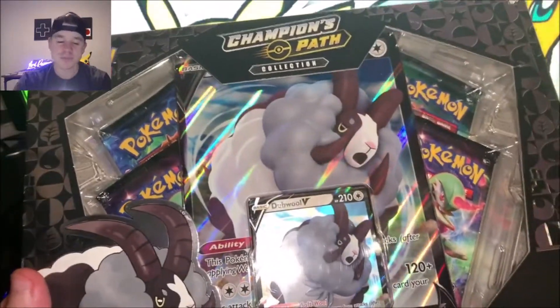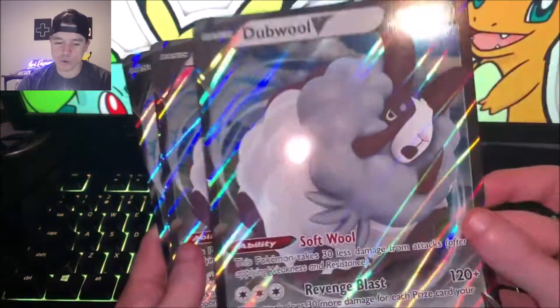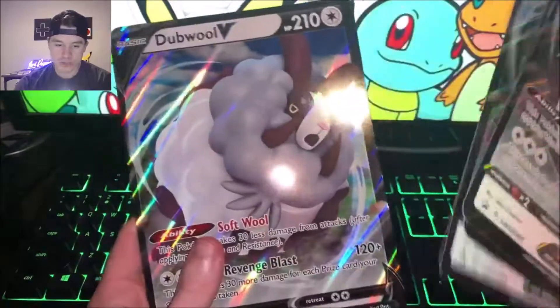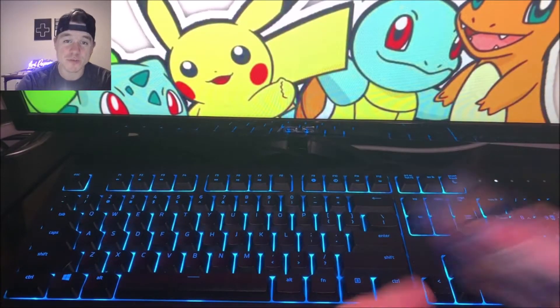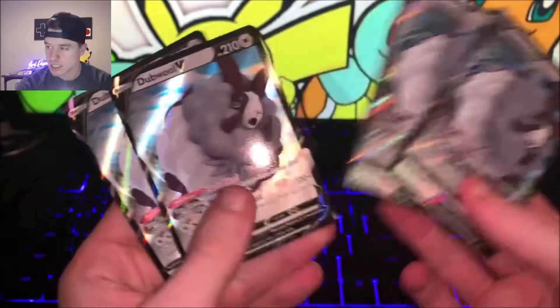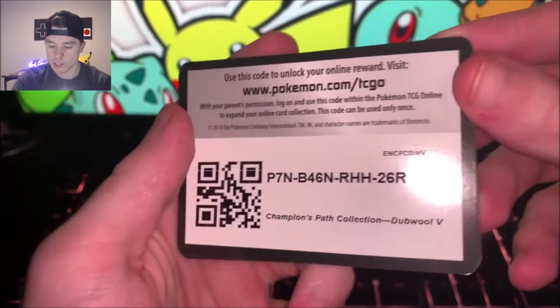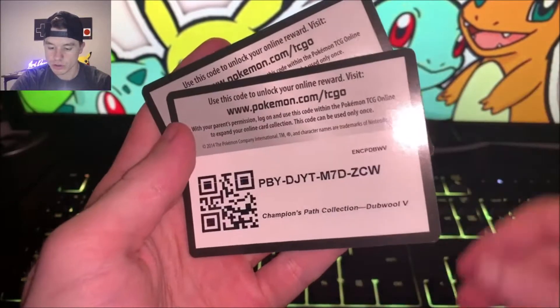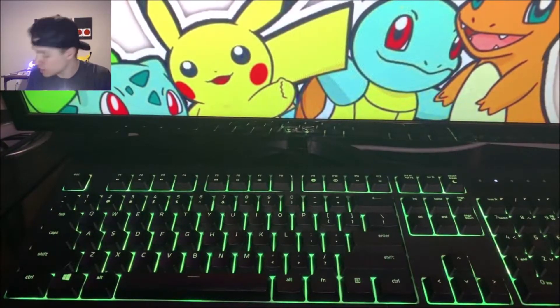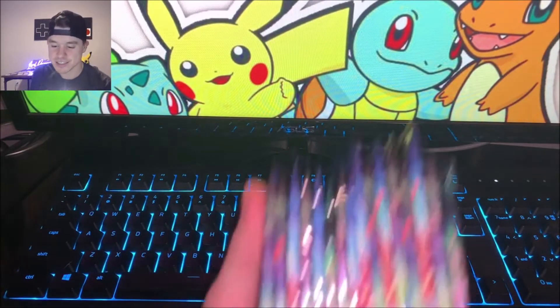I'm going to go ahead and open up all of these, get the packs out, and then we're going to jump right into the pack opening. We've got four of the really big WV cards — they honestly look pretty freaking cool. We also have four of the regular size V cards. I'll sleeve them later. And I have a few code cards for you guys as well.